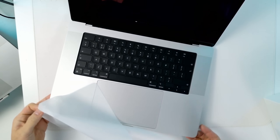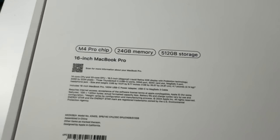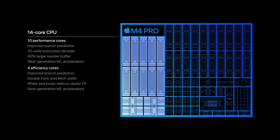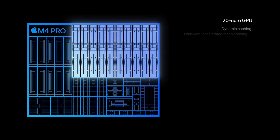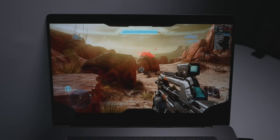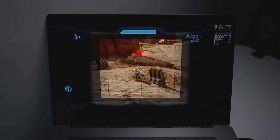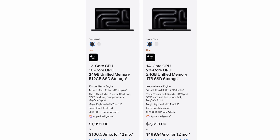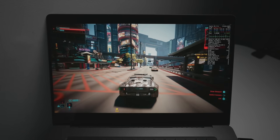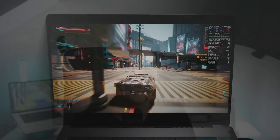Today we're testing gaming on the MacBook Pro with the M4 Pro chip — specifically the higher-end version with 14 CPU cores, 24 gigabytes of RAM, and 20 GPU cores. We'll put this GPU to the test with Mac games and high-end Windows titles run through multiple translation layers. We'll also compare it to the lower-end 12 CPU core, 16 GPU core M4 Pro to see whether it's worth upgrading for gaming on a Mac.